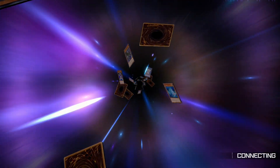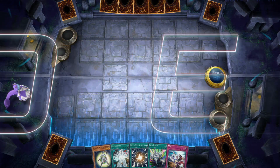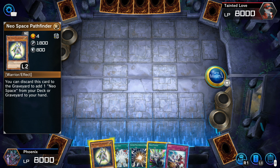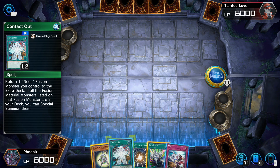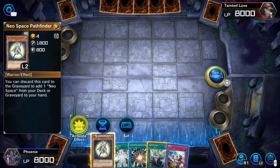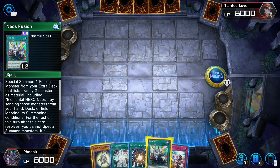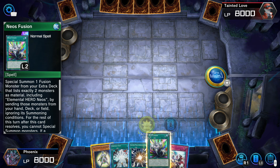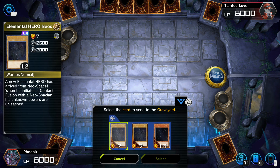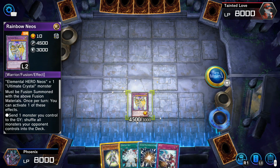Please don't make me do that deck again. If you give me that deck again — don't give me that fire deck. That deck was so terrible. Oh, now you give me back Neo. Okay, I'll take it. I'm fine with the Neo Space deck — the other deck was just bad. You can discard this card to your graveyard and add one Neo Space to your hand, and one Neo Fusion Monster from your field to the extra deck. I don't know what it says but it had a lot of attack.